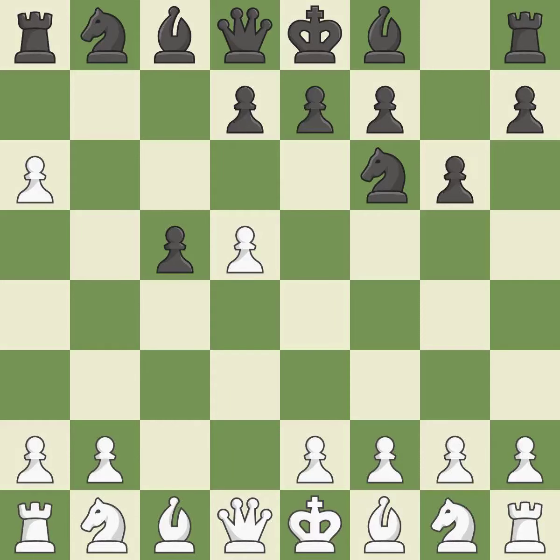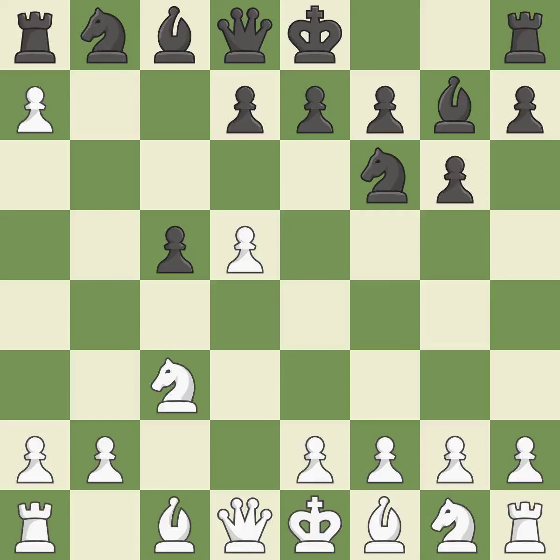The dark-squared bishop is getting ready to be fianchettoed to G7, where it will sit on the long diagonal. NC3 develops the knight toward the center, supports the D5 pawn, and prepares the E4 pawn push. By positioning the bishop on a potent diagonal, this fianchetto moves the bishop into place. The moved pawn advances toward its objective.